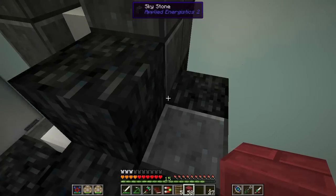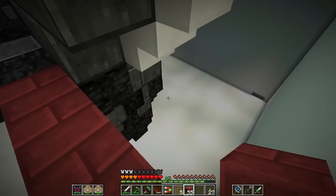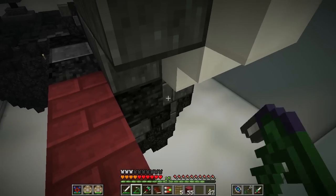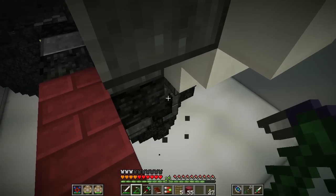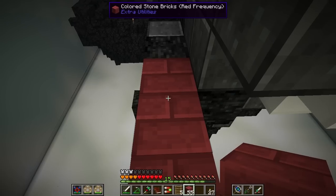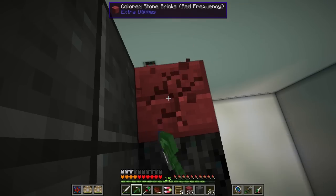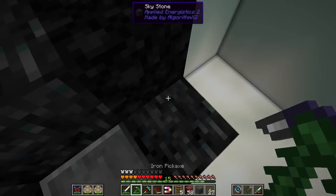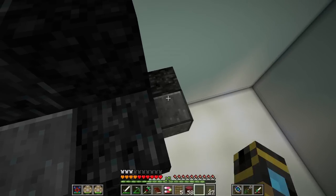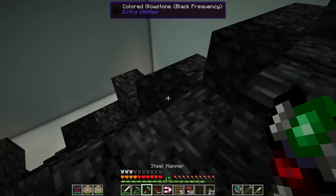We need unstable ingots, which we don't have access to the stuff for yet. I'm heading back to the observatory. I think we would really benefit from an energetic infuser, because we have magnets and stuff and it would probably be nice to recharge them. I could work on that if you want.